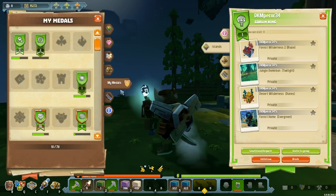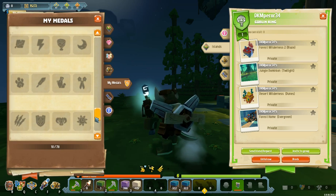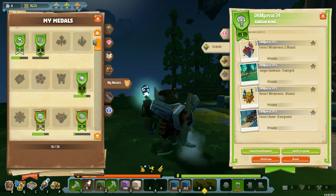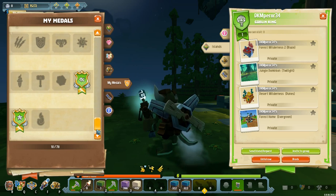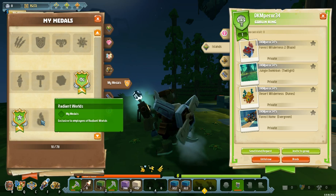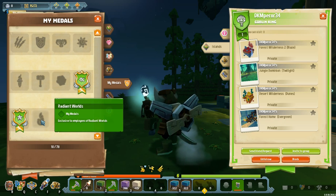Moving on down to the Medals tab, just directly under photos. In here we can see a whole bunch of the medals we've collected in the game - there are a huge number of these and the way you unlock them varies. For completionists: you technically can't complete the full set, because right at the bottom there is the Radiant Worlds medal which only employees of Radiant Worlds can get. So you can complete the entire list of medals, but you'd also need to score yourself a job at Radiant Worlds.